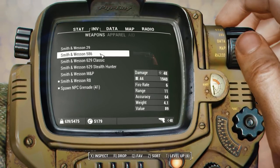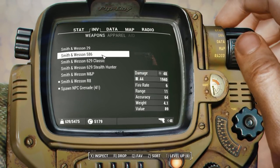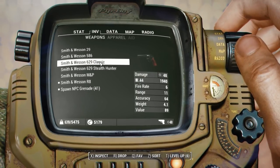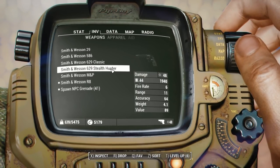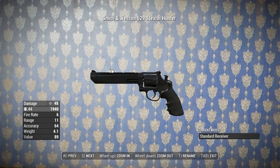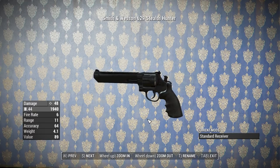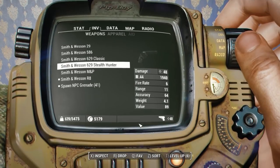For example, the 586 has the exact same stat block and only a receiver slot. Same is true for the 629 and the 629 Stealth Hunter — which is a shame because that Stealth Hunter does have a mount for scopes. Maybe we'll see additions in the future. Also, all of these have a range of 11, which is pretty low, so I'm guessing that is unintended — we'll see if that gets patched.